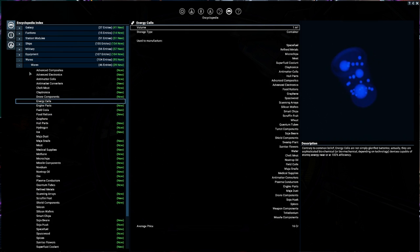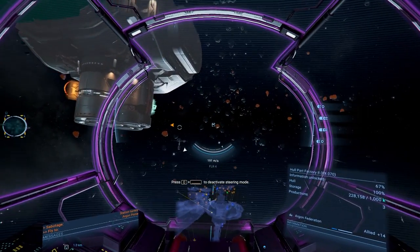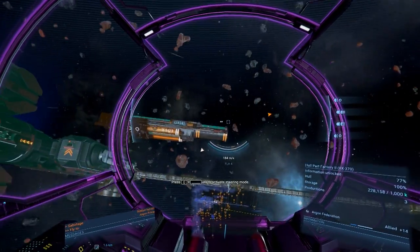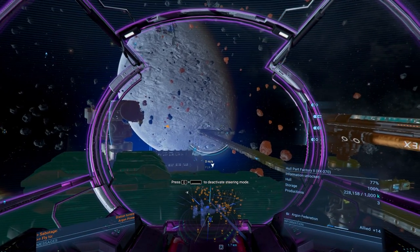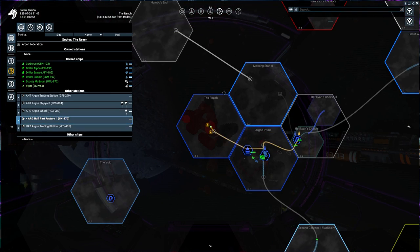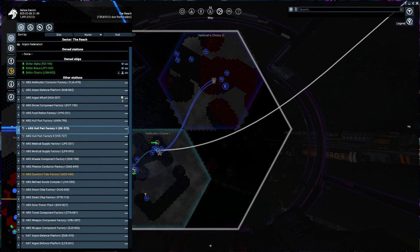We could also put down an energy cell production module. I think one solar panel on a station would be enough to give us the solar output we'd need every cycle to keep our station working. Water and meat, because we're going to have some workers on the station, I'm guessing we'll just import those. Ore is going to be easy. Methane though, I think is going to be a little harder - methane is going to be in areas that are either purple or all blue on the map. So we're looking for any of those areas. There's none in Argon space directly.